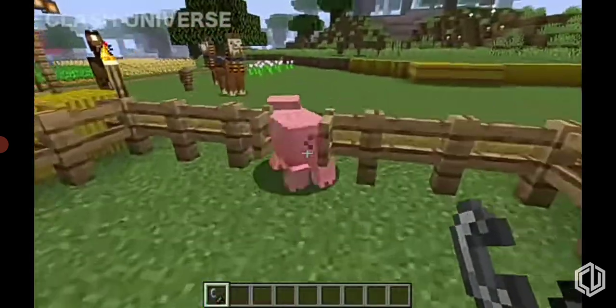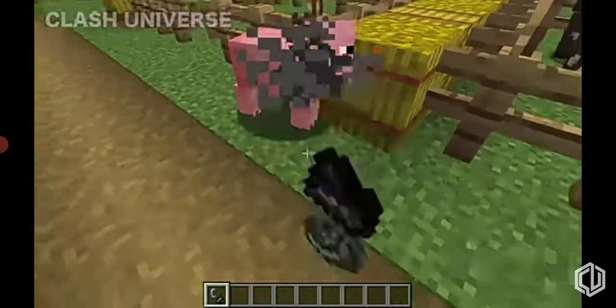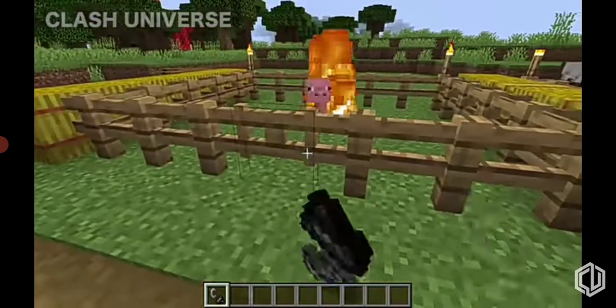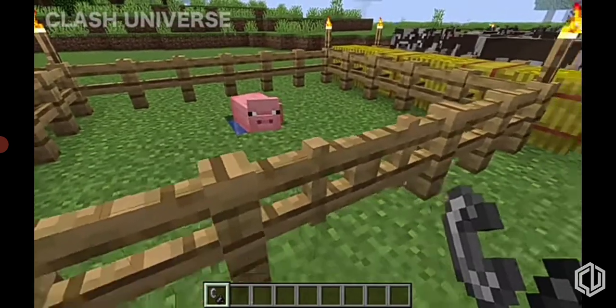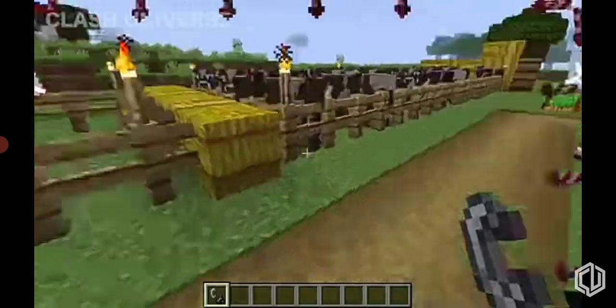If a mob comes out of its fence and you don't have their required food type, just take a flint and steel and click it on the mob. They have a tendency to go towards the nearest water source, so if there's a water source inside the fence, they'll automatically go towards it, which allows you to close the fence and trap them.